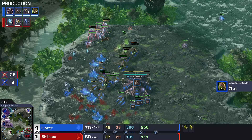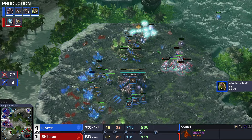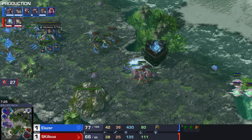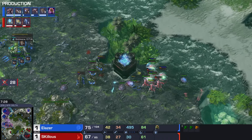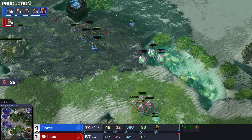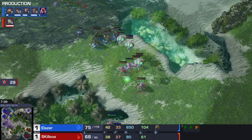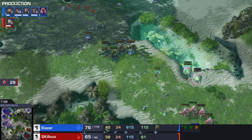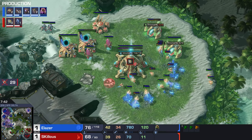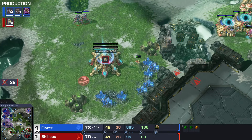That feels bad. Targeting some queens here - should he have targeted the drones instead? There are the Oracles, to protect the Stalkers that are no longer alive. 29 probes go down. That must be that sinking heart feeling. It's 42 drones to 39 probes so it's not as bad as I thought. Skillis might think in his heart of hearts - does he know? More Zerglings are running in.